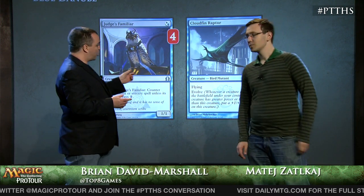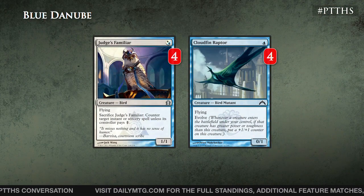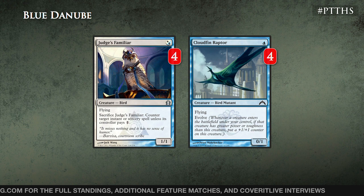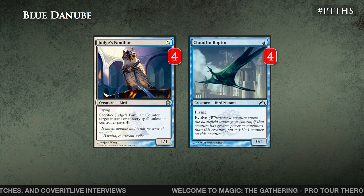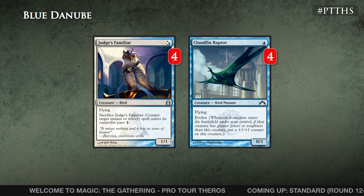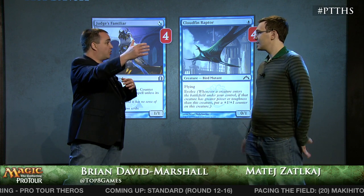Let's start at the bottom of the curve. Tell me about the one-drops — what are you trying to do with Judge Familiar and Cloudfin Raptor? Basically the plan is to start on the board on turn one. Cloudfin Raptor is good to get aggressive because you have a lot of two-drops. And Judge Familiar, although just a 1/1 for one, we've seen in Craig Wescoe's deck at a previous Pro Tour that just the threat of it being on board limits your opponent's possibilities enormously. Against something like Advent of the Wurm it forces them to look at turn five or six. It's very good against Sphinx's Revelation because they have to keep mana up, so they draw less cards, gain less life, and so on.